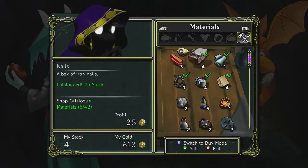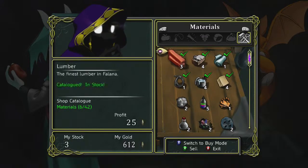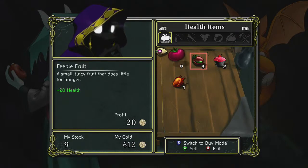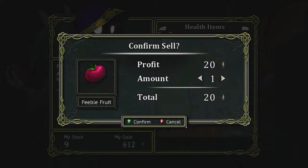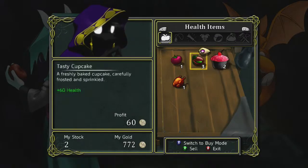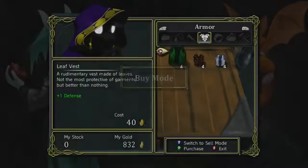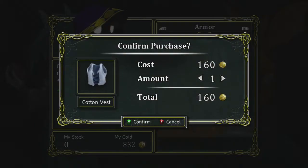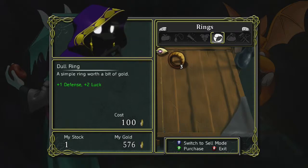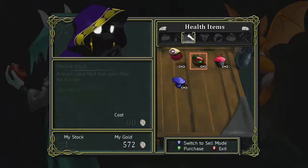I can switch to sell mode — I can sell stuff. Oh this is the crap that I have: beast leather, spear — I can get 2,000 off of that. I can sell some of my fruit. I'm gonna sell 160's worth so I can buy that vest, and I'll sell him one cupcake. Switch back to buy mode — I'm gonna buy this vest and I'll buy the ring too. Can't afford a key, keys are too expensive. I don't wanna buy any materials, so I guess I'll leave.